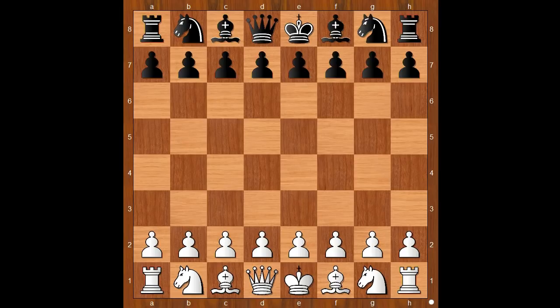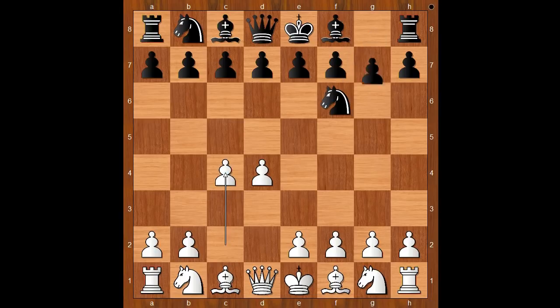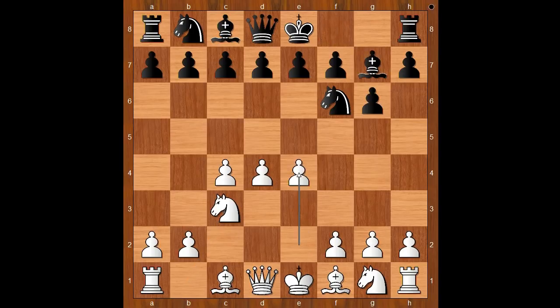Su Atatalik had white pieces and he started with d4. Anthony Miles played Nf6, c4, g6, knight to c3, bishop to g7, e4, d6. Tony is playing King's Indian Defense.